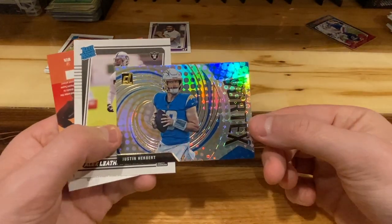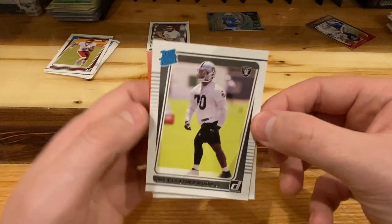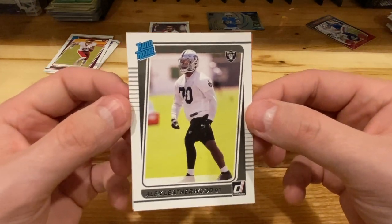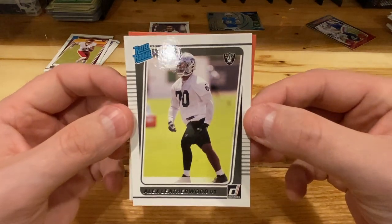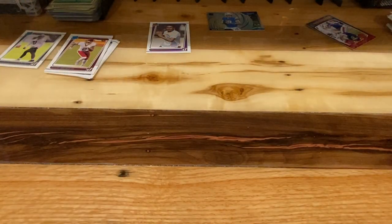What is this? It's a Vortex Justin Herbert — I haven't seen that insert yet. It's a neat one. And Alex Leatherwood, future right tackle hall of famer from the Las Vegas Raiders. Big hit, big hit. Going in my hit pile over there.